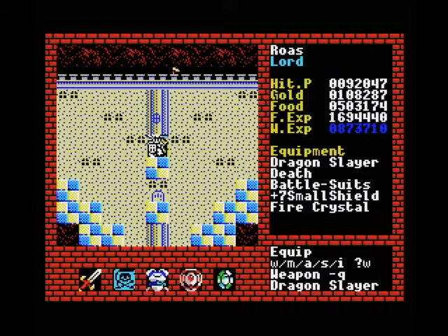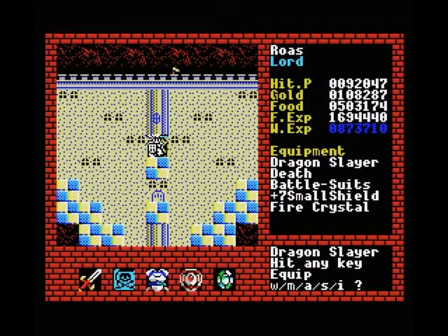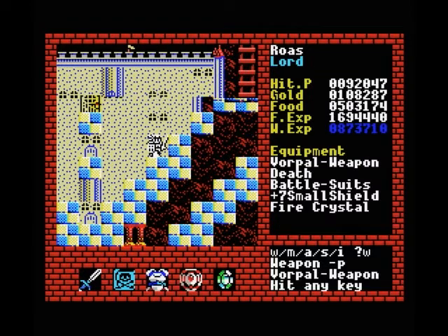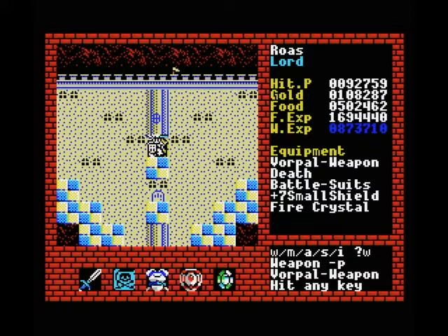It's not strong enough to attack normal creatures. It has a pretty pathetic strength of 5700 compared to almost 900,000 for the Vorpal weapon, so clearly a big difference. We will be using the Vorpal weapon against regular enemies, and our Dragonslayer only for fighting the final boss.